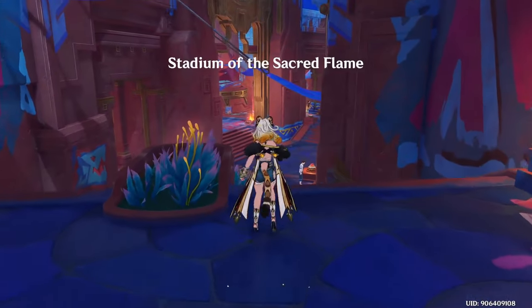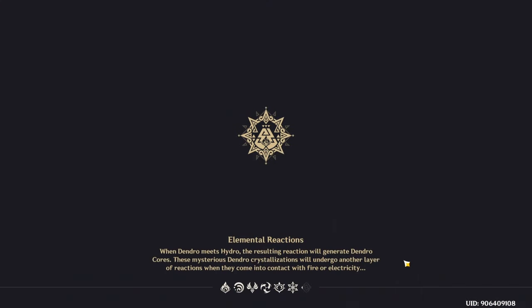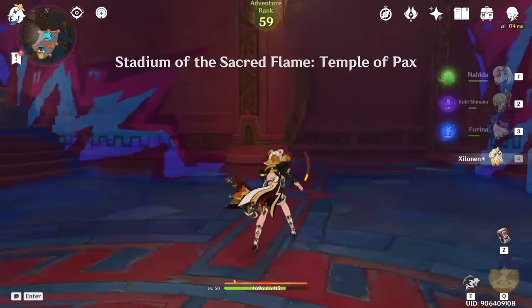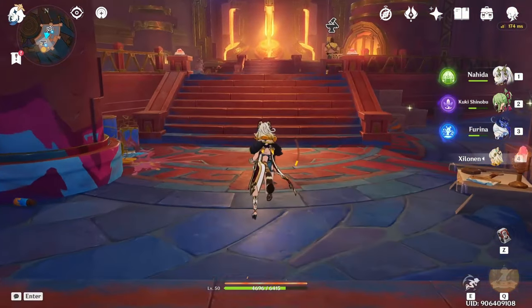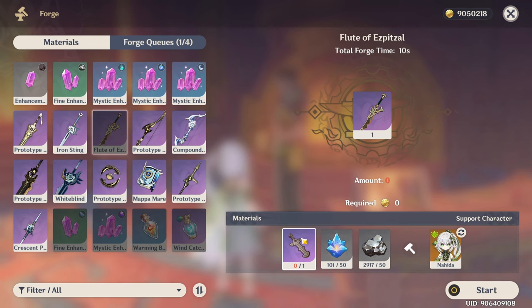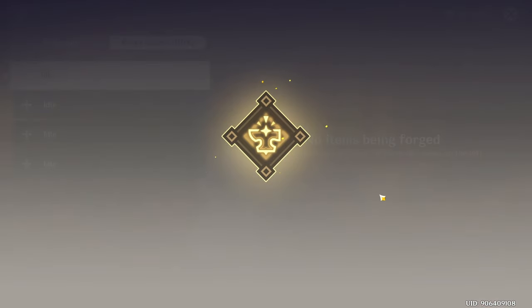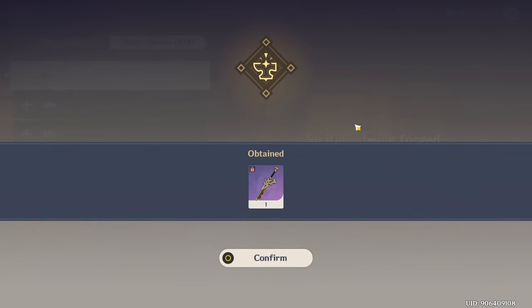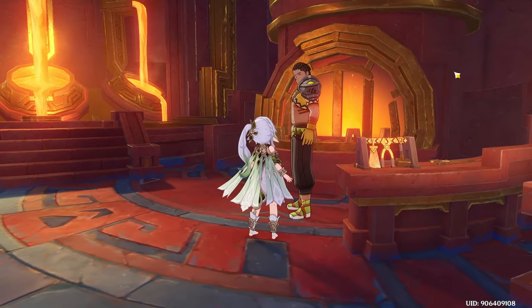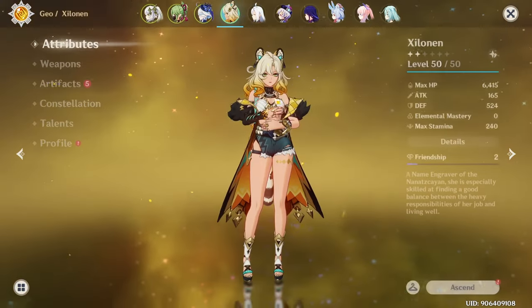First thing we're going to do is go over here and grab the weapon we're going to use for her, because we want to run her on a defense weapon. This weapon would be pretty good. If we want any more refinements we're going to need more of these, but we don't need any refinements at the moment. We just need this lovely defense weapon, which should work because I think all of Shalonin's kit scales with her defense — her healing and her damage scales with her defense, so you just want to build defense.